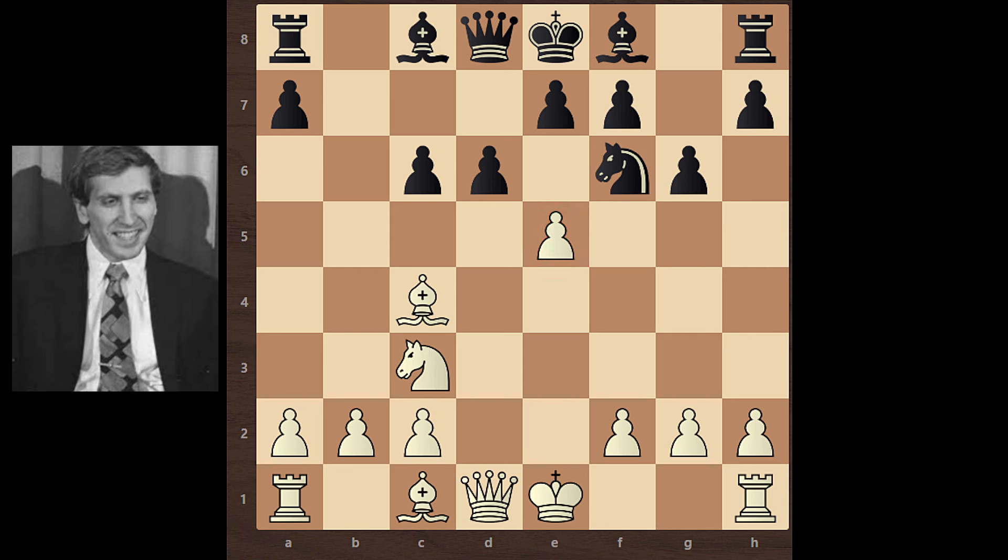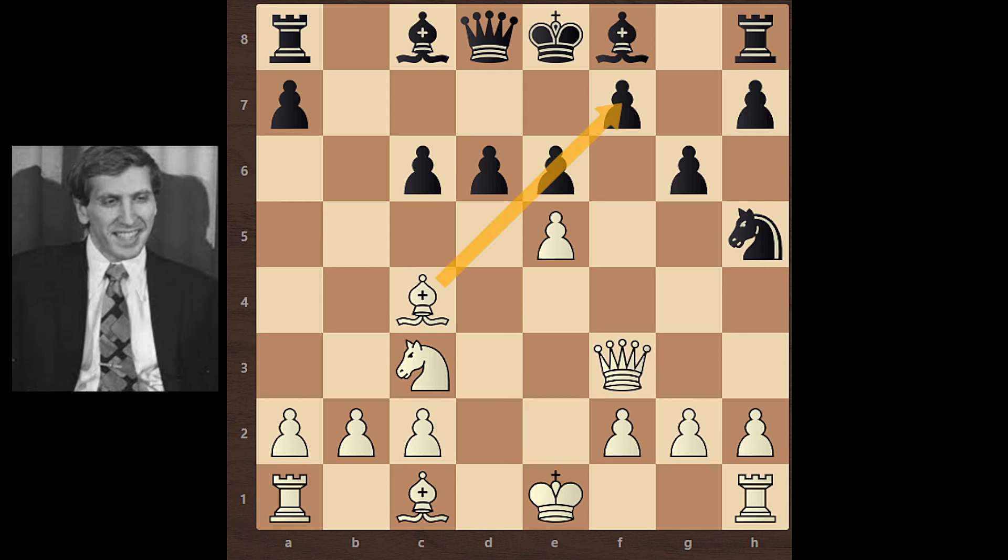So black continues with Knight H5. Queen F3, with pressure on F7. E6, cutting the bishop's diagonal. G4, Knight G7, Knight E4.